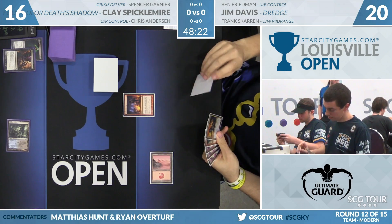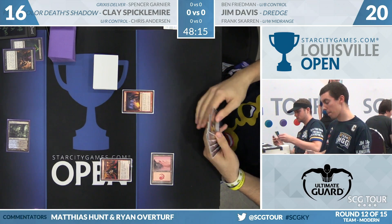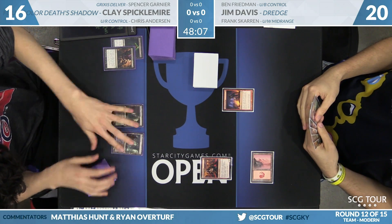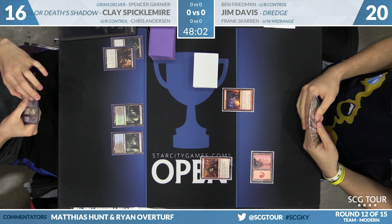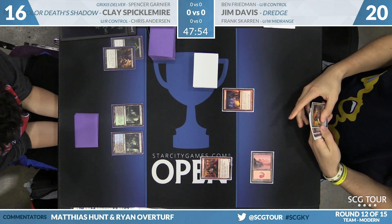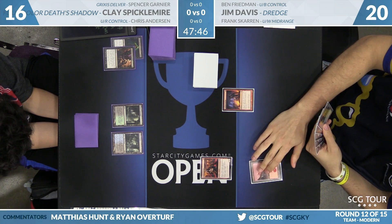It's less good at drawing that second land, which he very well might need in this matchup. He does still need another land, but at least Insolent Neonate is castable. It's interesting — discard is pretty medium against Dredge. With a few exceptions, this was a great discard spell. A lot of times there are horrible discard spells too. Clay's going to pass the turn. He has Stubborn Denial in hand, hedging against Jim drawing a land for Cathartic Reunion.